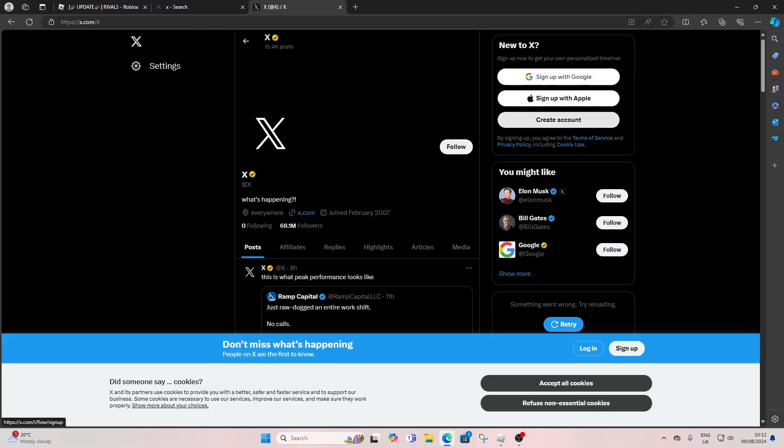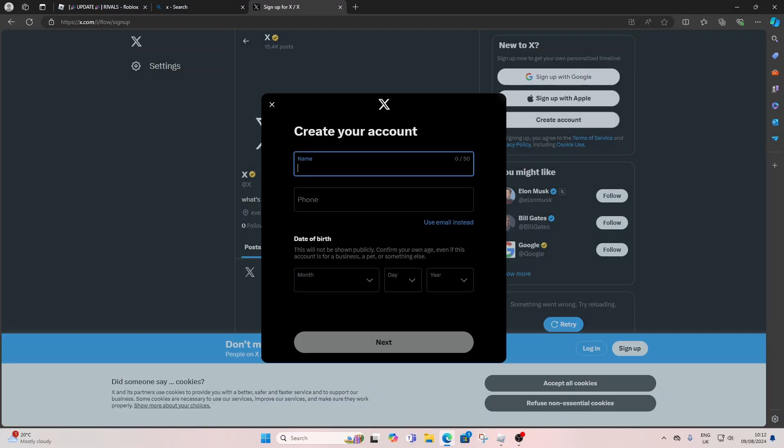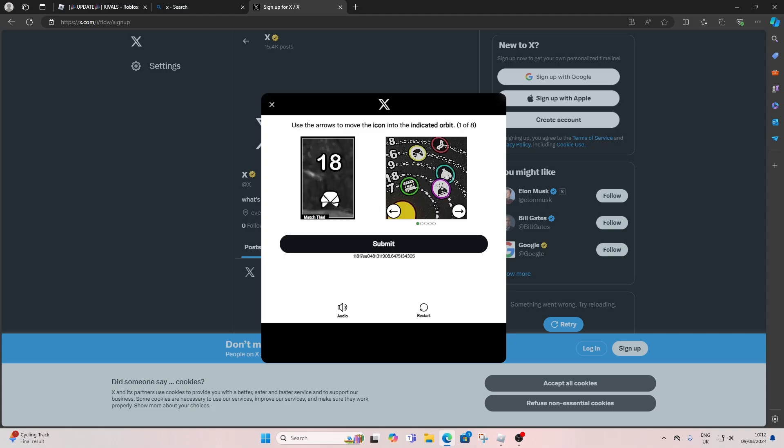You want to go out of Roblox, search X in your browser, and click on the first one. Go on 'create account' and then put your name, your email or phone, and also your birthday. Then click on this and you have to match these numbers with the icons that show — so 18 has to be on the croissant. Keep on doing this for every single one.